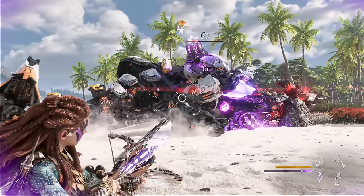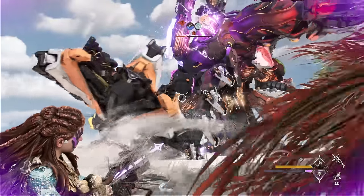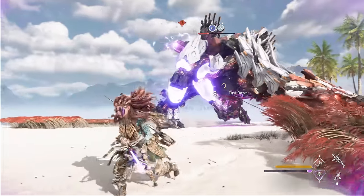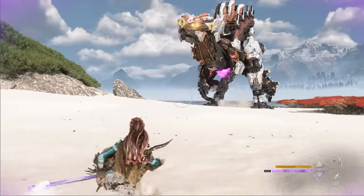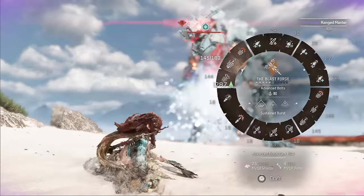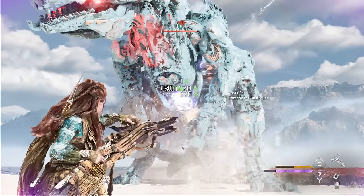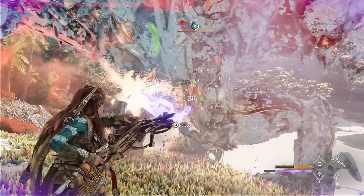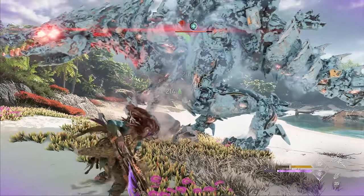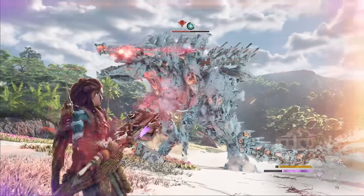I know that looked pretty easy, but remember I've practiced a lot to get this approach down. If you're not getting it right away, don't sweat it — practice small chunks of the strategy and don't be afraid to reload from your last save to practice without wasting resources. Also remember I wasn't using the best possible gear. If you have fully upgraded legendary gear, you can literally take down the Slaughter Spine in a single sustained burst without even needing to rope it down or target the plasma core. As you get more comfortable, you'll be able to skip steps like the drill spike knockdown or even the tie-down altogether.